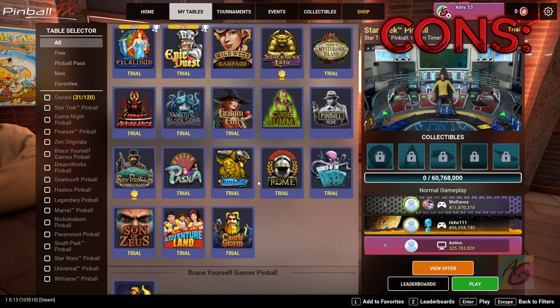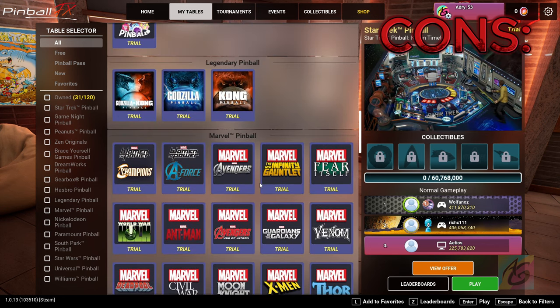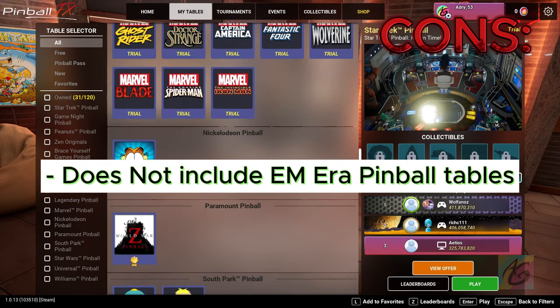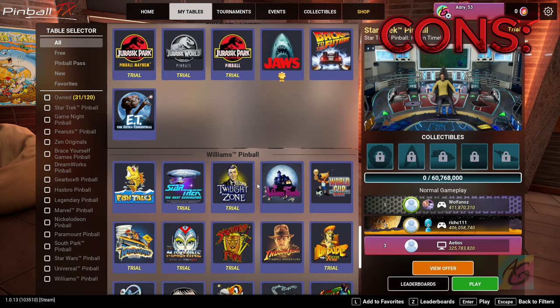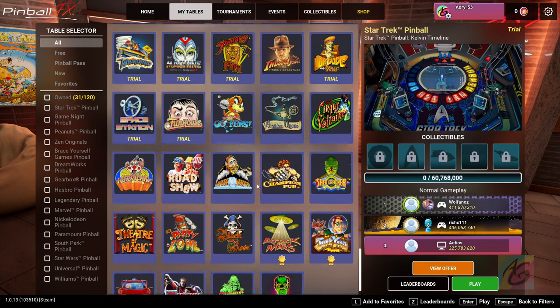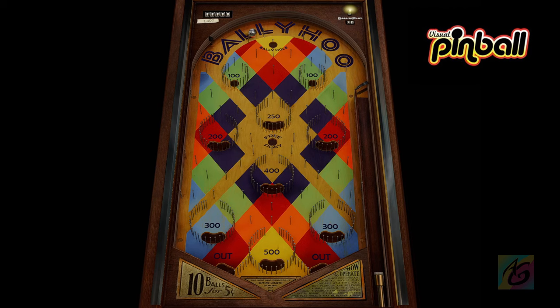Now for the cons of Pinball FX. Number one is that it does not include EM era pinball tables. This isn't a huge drawback personally, but it would be cool to see unique effects applied to older, simpler pinball tables mixed in with the rest. Maybe even the Flipper table as well — it's just a simple fun game.